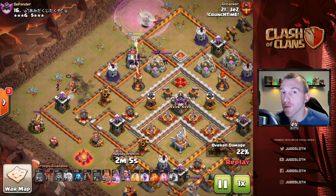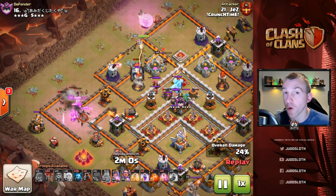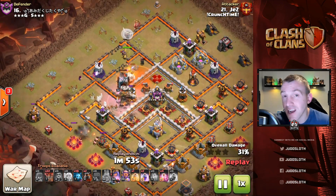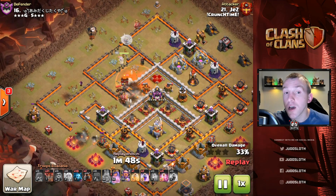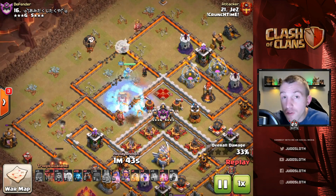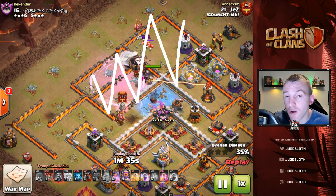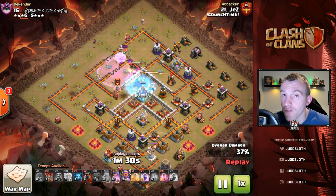Out of all the different kill squad entries it's probably the most advanced, so you might want to stick with one of the other kill squad techniques before moving on to the Queen Charge. But essentially, if you can keep the Healers out of range of any Air Defense to keep them alive, the Queen can get into a section of the base and take out similar objectives — the enemy Queen, the enemy CC, and all defenses at the top — creating a path for the LavaLoon.